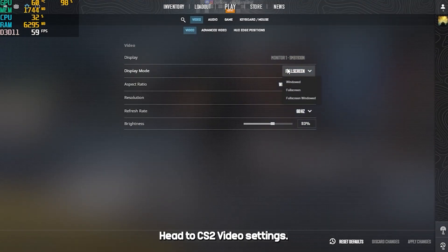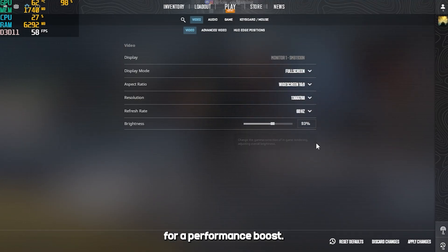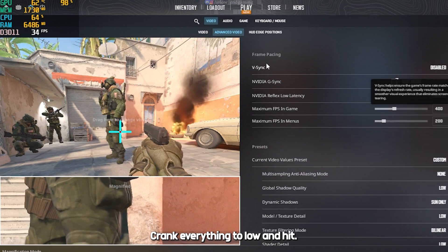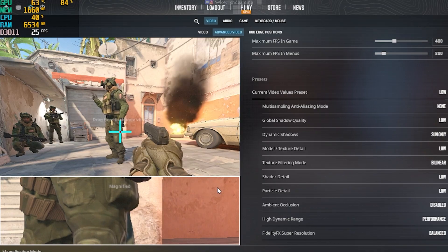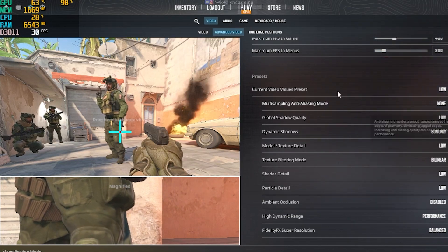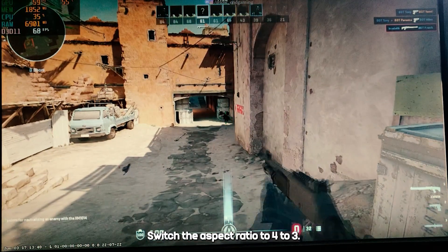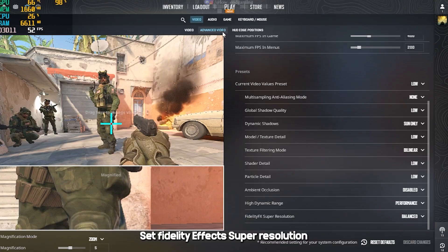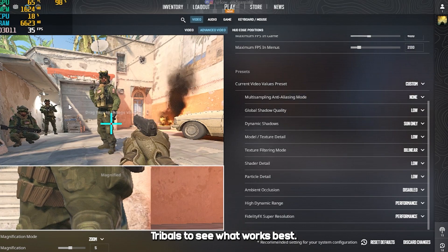Head to CS2's video settings. Set Display Mode to Fullscreen and keep your resolution at default, or drop it to 1280x720 for a performance boost — your call. Next, go to Advanced Video Settings, crank everything to low, and hit Apply. For more FPS, switch the aspect ratio to 4:3, pick a lower resolution, and in Advanced Settings, set FidelityFX Super Resolution to Performance or disable it — try both to see what works best.